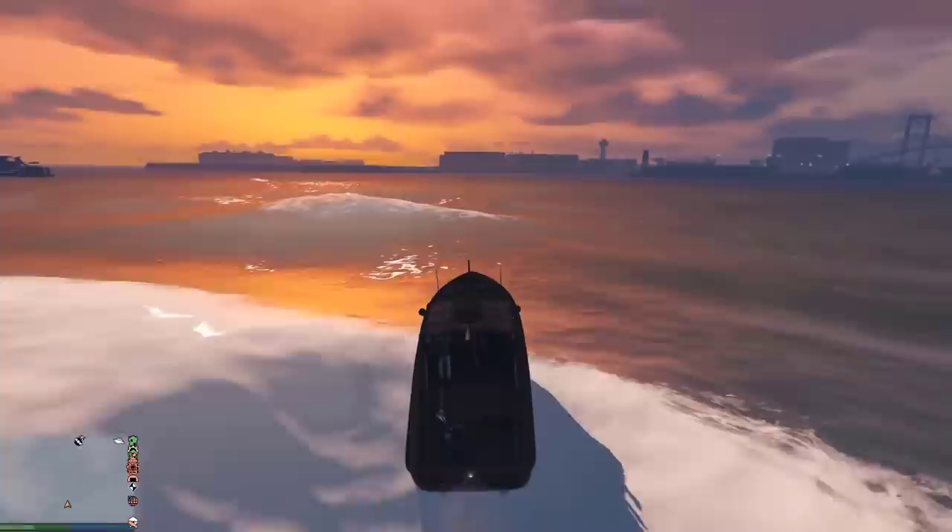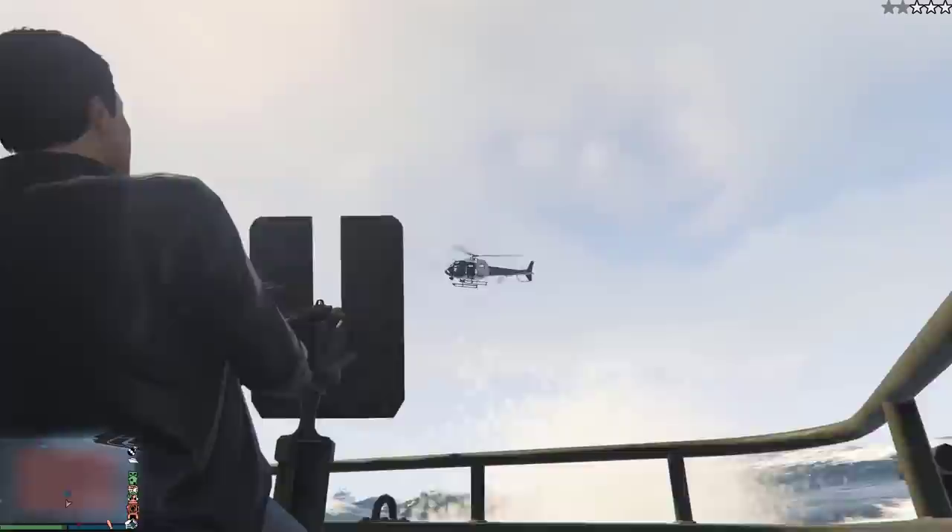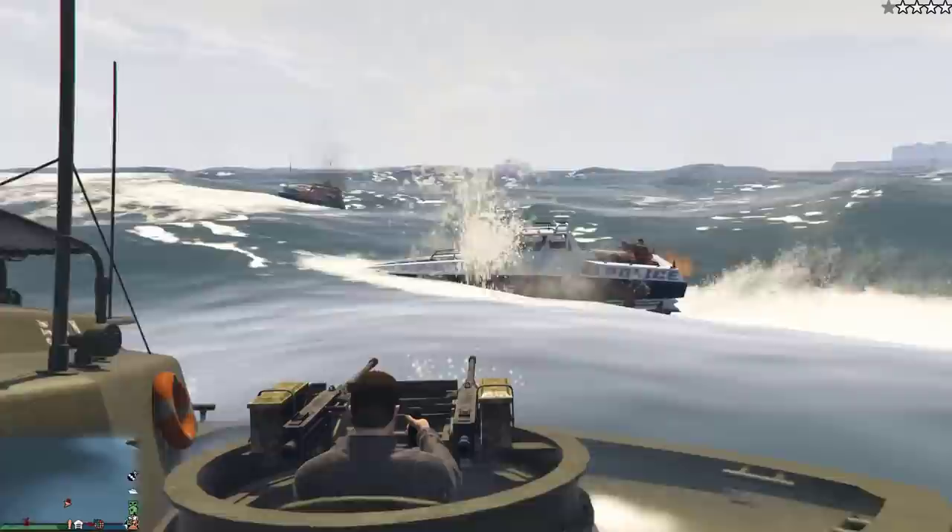Anyways, the Kurtz 31 patrol boat has four seats: a driver, a passenger, and two people on the guns — one on the front and one on the back. The machine gun on the back is pretty darn useless, as it cannot really aim that well in most directions and only has one gun, whereas the one on the front has two guns and has better aiming angles.